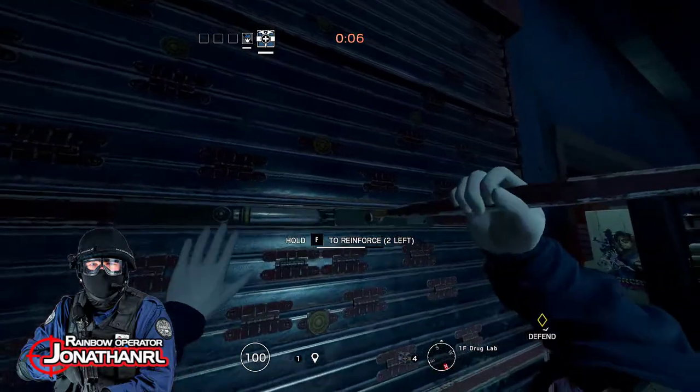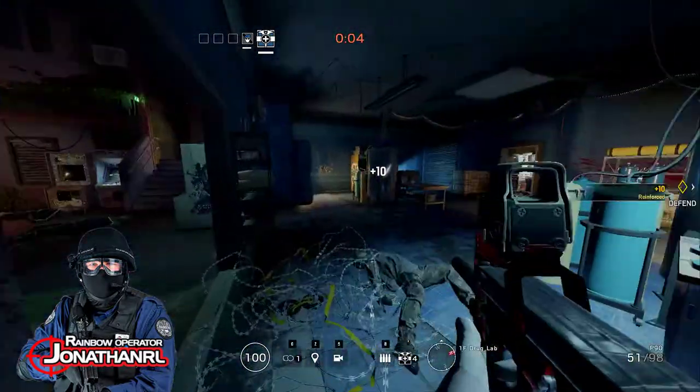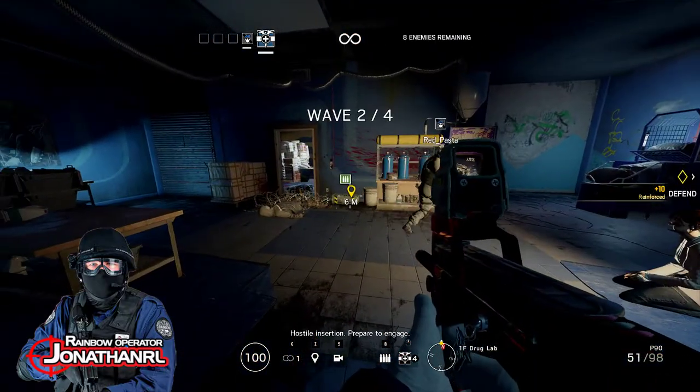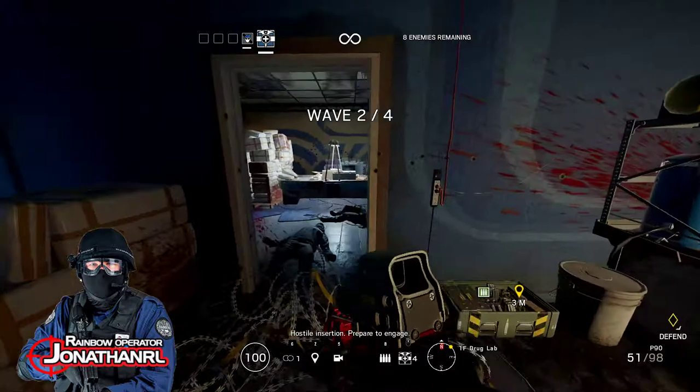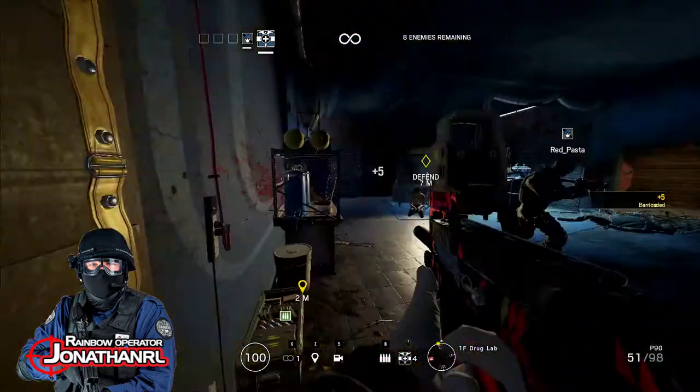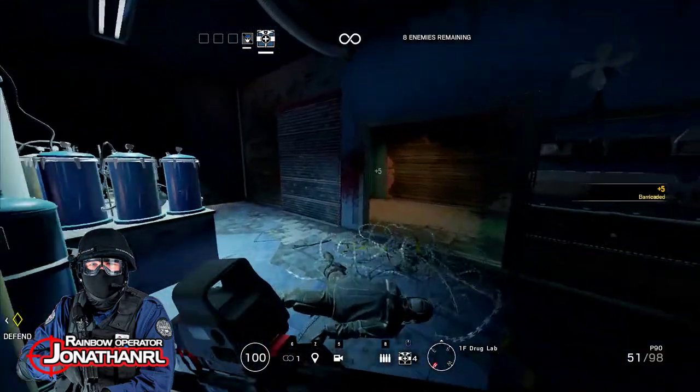Do you see the ammo box next to the door? I tagged it for you. You can go there, press F, and you will get more ammo and more reinforcements, so we can start reinforcing the rest of the walls.